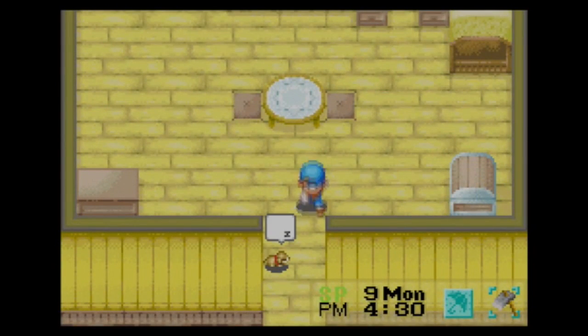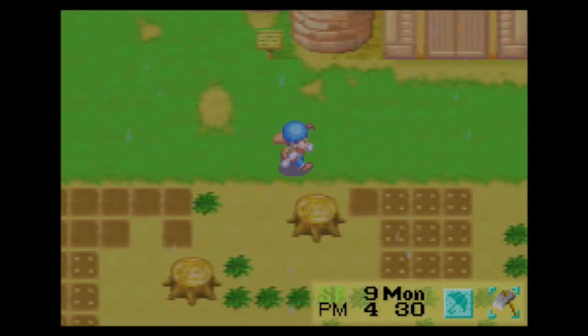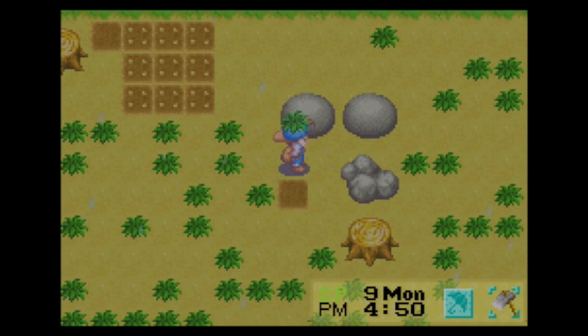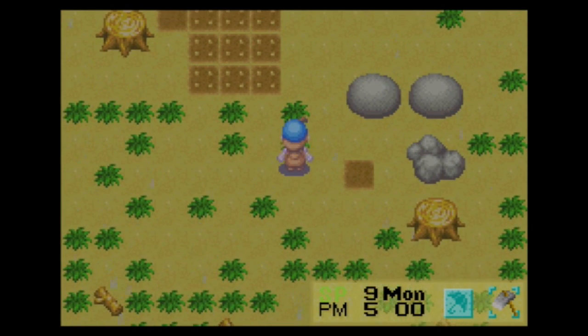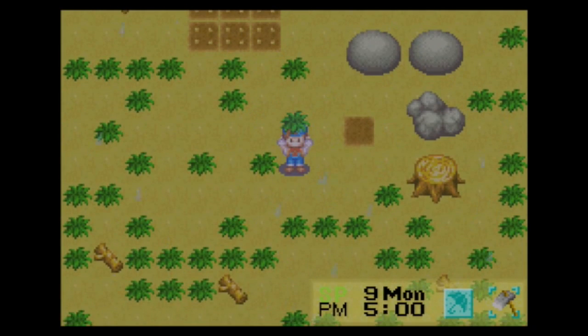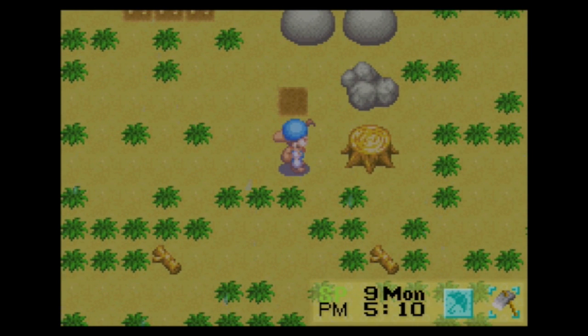These are the kinds of choices in Harvest Moon that I think make it such a relaxing and lighthearted experience. Because you're not worrying about some guy shooting you from a helicopter or whatnot. The kind of choices that you're making in-game are like, do I feel like growing cucumbers? Or do I feel like growing potatoes? Or would I like to grow more?